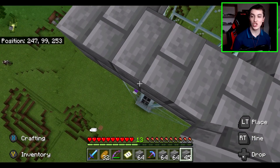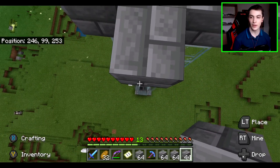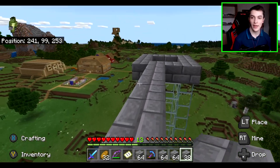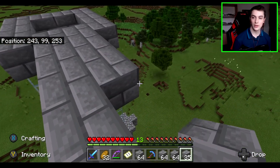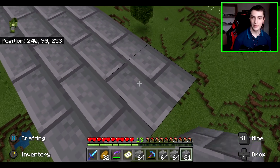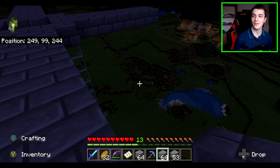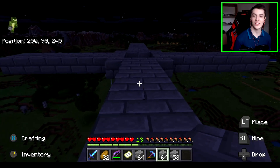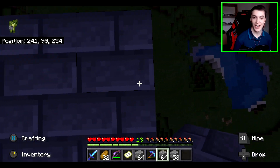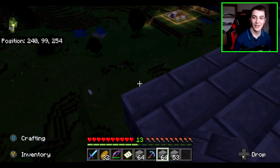I'll go here to the edge and count out eight blocks. Two here, then three, four, five, six, seven, eight — there we go. And we'll go two blocks wide all the way, doing that on the other sides of this square as well. I haven't really lived life on the edge for a very long time, since I went to the End flying with the elytra against the Ender Dragon. Now I'm on the edge of this block, 25 blocks high, and we could fall to our death at any moment while trying to build this.